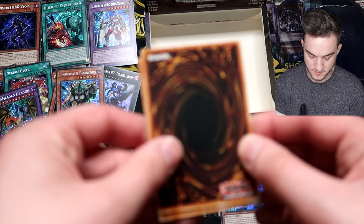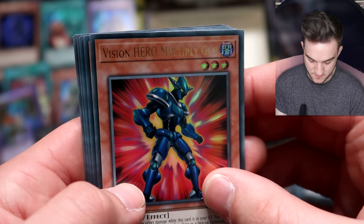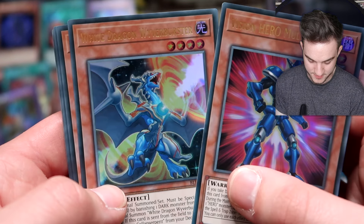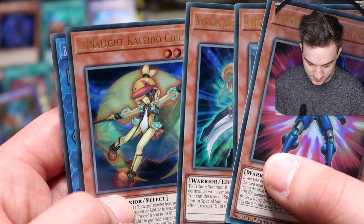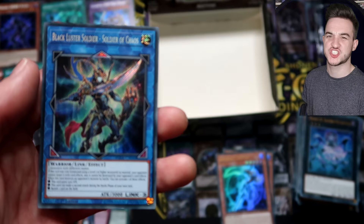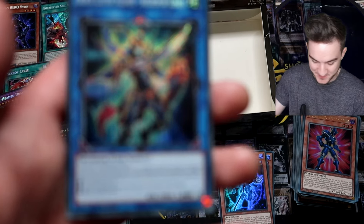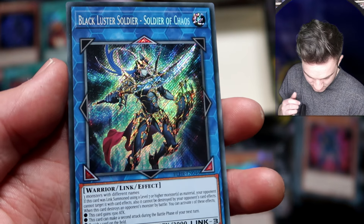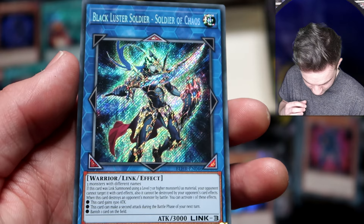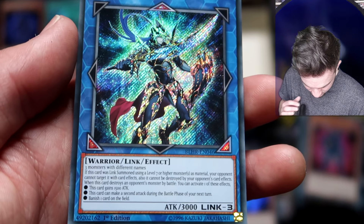Last pack — let's hope for something magical. Vision Hero Multiply Guy, White Dragon Wyverbuster, Vision Hero Witch Raider, Lunalight Kaleido Chick, and Black Luster Soldier — Soldier of Chaos! Sorry, but he is a favourite.